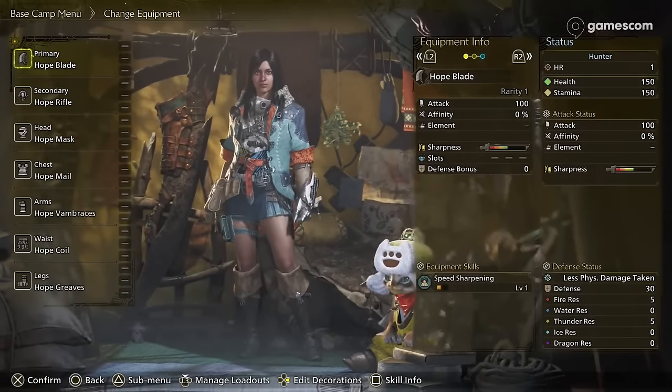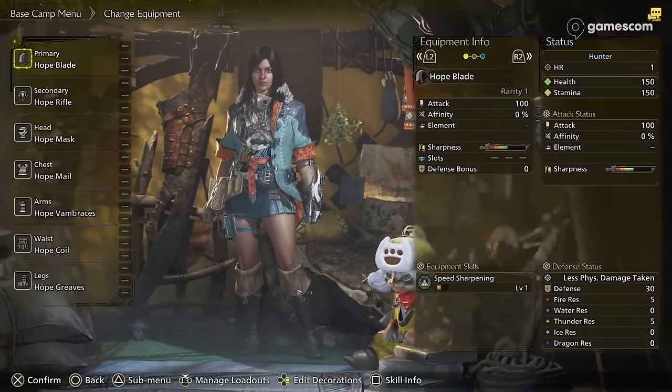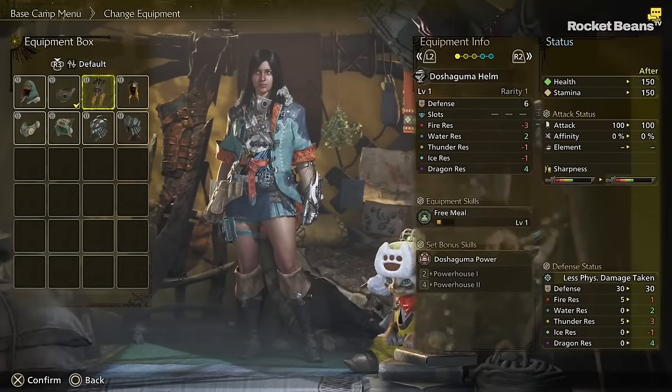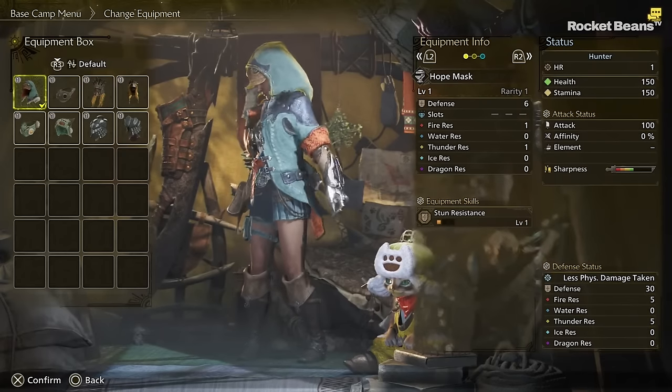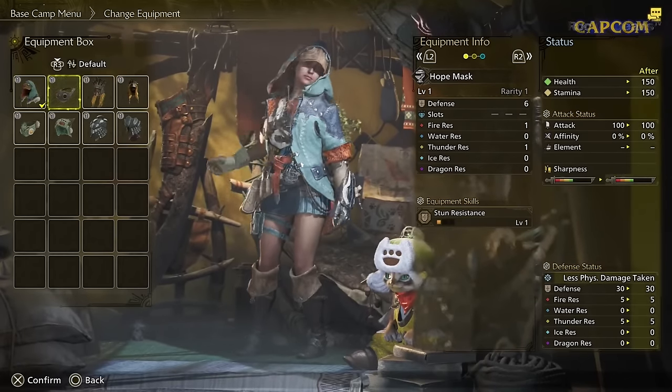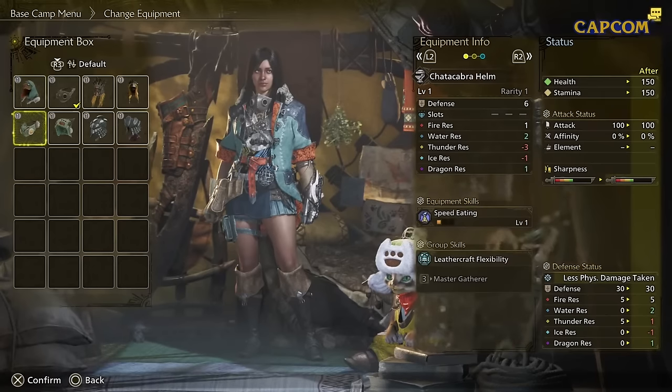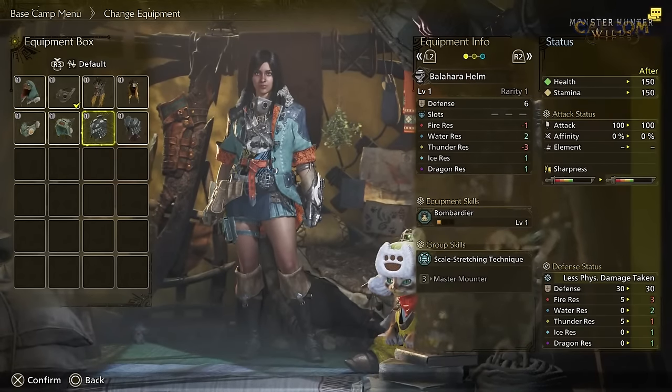Weapons will not have bloat values like in World, but will show you the true raw like in Rise and other games. Decorations are returning, and we can see where decoration slots would be in the armor and weapons. Armor set bonuses are coming back as well — by having a certain number of armor pieces from the same set, different bonuses can be activated.